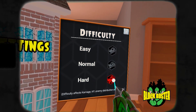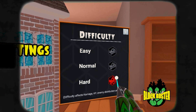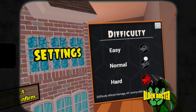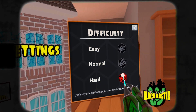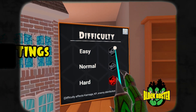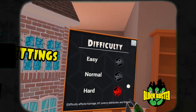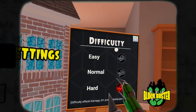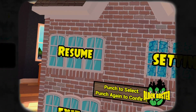Hard mode is a little bit more intense. Enemies spawn in greater numbers, their fire rate has been increased significantly, and you get more points for enemies destroyed. You also get more points taken away when you get hit. In normal mode you lose five points per hit, in easy mode you lose two points, and in hard mode you lose ten points per hit.